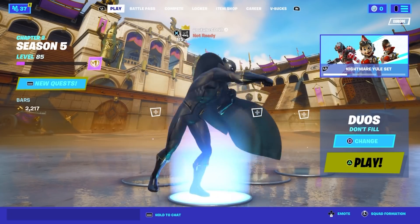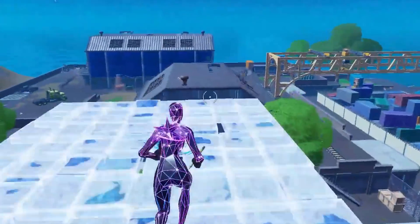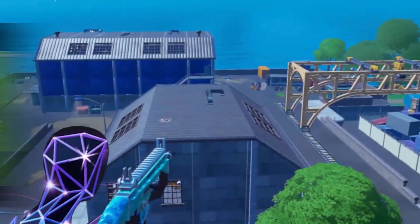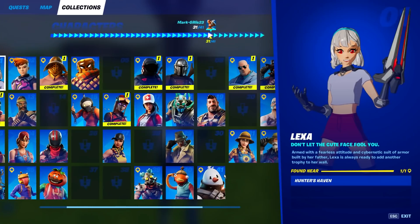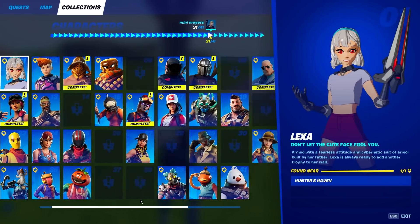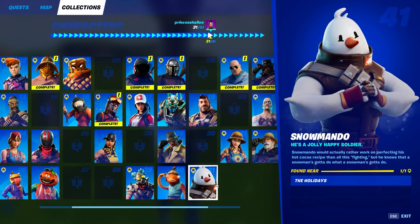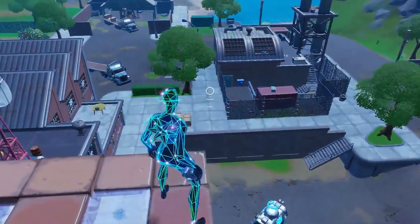We also have confirmation that the Noir NPC is going to be entering the island very soon. We thought he was going to be here at the same time as Snowmando. A way you can check if he's in game is by going to your map and scrolling over to all the NPCs — with Snowmando there should be 41 right now, so if you see a 42nd one he was added. Be on the lookout for him because he could appear any day now.